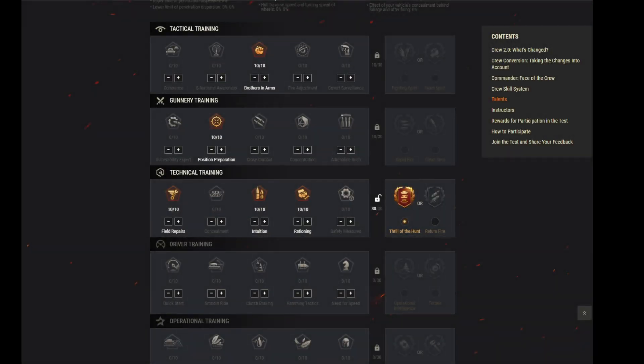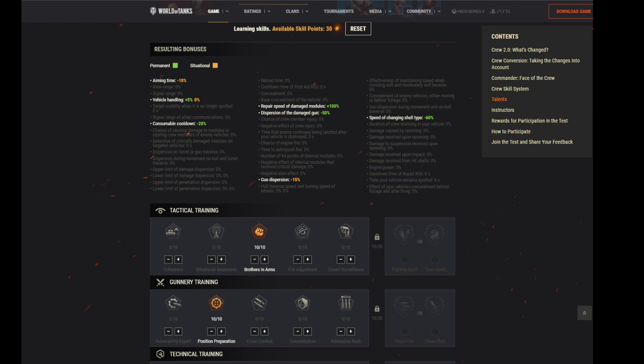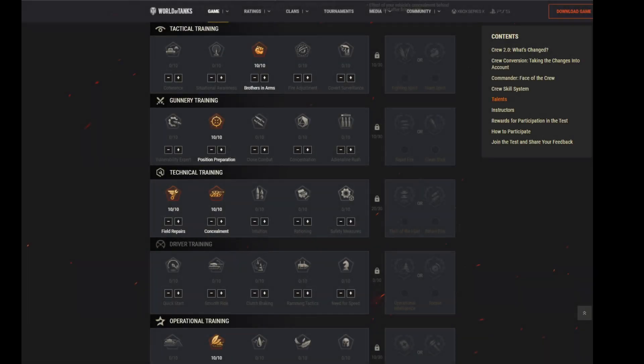For a lightly armored tank destroyer like the Gorilla or the Scorpion, go for Brothers in Arms to increase overall vehicle handling, then Position Preparation to improve gun dispersion when stationary. Unlock the Thrill of the Hunt talent — for each enemy vehicle you cause damage to by shooting, gun dispersion and aiming time are decreased. Go for Repairs as it's important for a tank destroyer, then Intuition to switch quickly between shells — especially with high-caliber guns. Then go for Rationing so consumable cooldown time is decreased. Gun dispersion is decreased, vehicle handling increased, aiming time decreased, and the speed of changing shell types is reduced significantly.